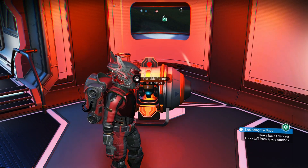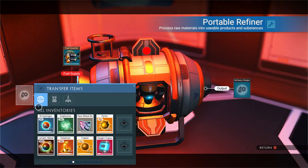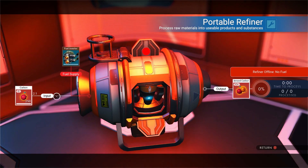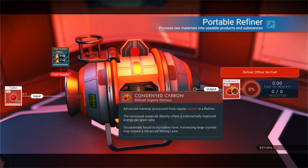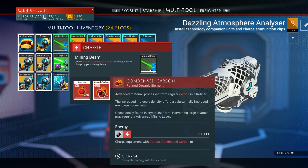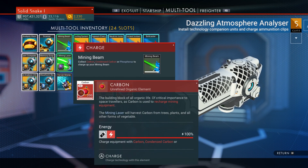Go ahead and put a portable refiner down anywhere. I'm going to put in some carbon just to see — I have a stack of 250. It goes two to one, so every two carbon makes one condensed carbon, meaning I get 125 out of 250. So if you look at the mining beam, it needs 67 condensed carbon — 67 times two is 134, so it would take 134 carbon to make 67 condensed carbon, which is way less than 200.